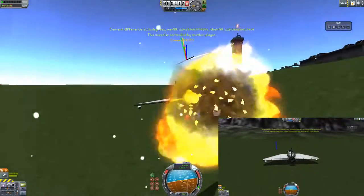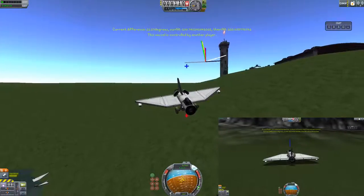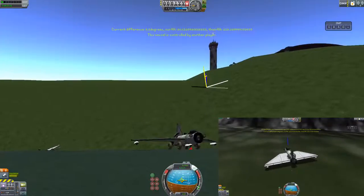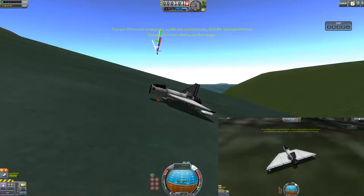Go home, you're drunk. And now it's going down the hill again — whatever this invisible hill is. There's an invisible hill there.